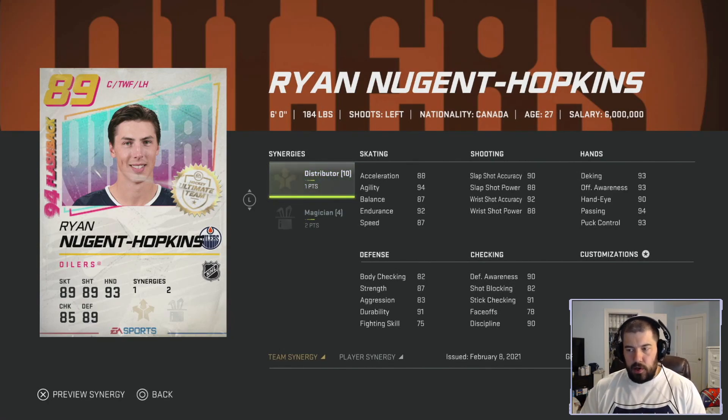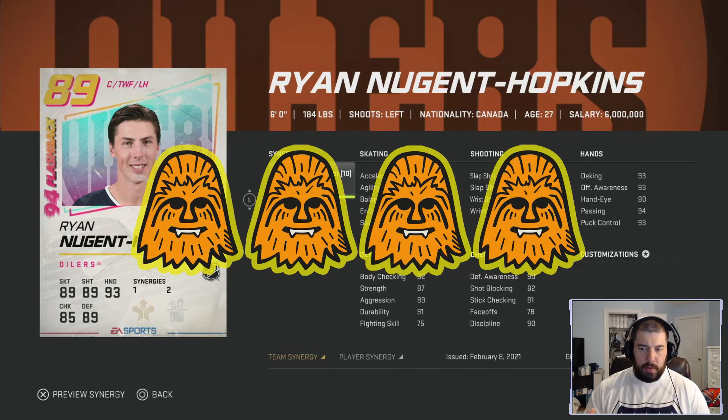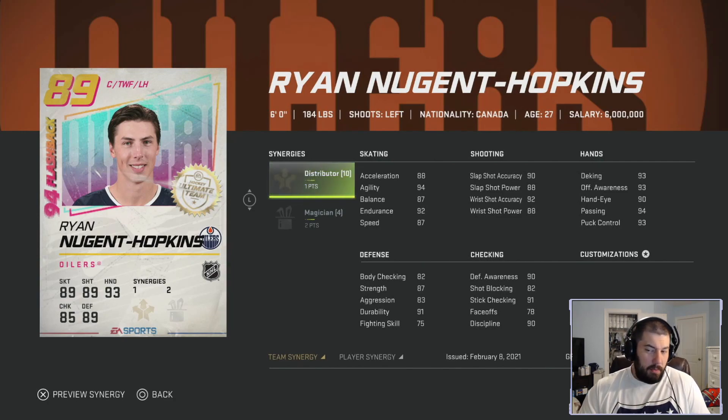His hands are very good: 93 deking, 93 offensive awareness, 93 puck control, and 94 passing, with 90 hand eye. On defense: 82 body checking, 87 strength, 90 defense awareness, 82 shot blocking, 91 stick checking, and 90 discipline. Only 78 faceoffs means he'll have to play on the wing. The downside is his skating isn't elite, but he's a great two-way forward. I'm giving him four chewies — at 90 speed he could be solid on your third or fourth line and a good penalty killer.